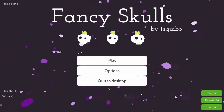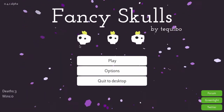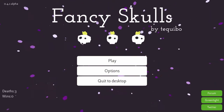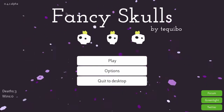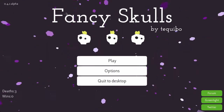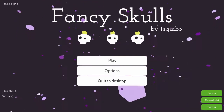Hello everybody, and welcome to my first impressions of Fancy Skulls by Tekkweebo. This is a first-person roguelike shooter that is built in the Unity engine, an engine that really just continually fascinates me by the amount of really staggeringly beautiful and really nice games that are able to come out of it. It's a really, really cool engine.